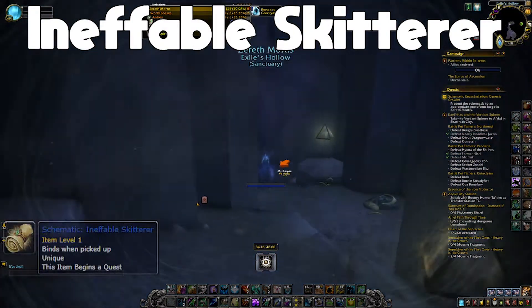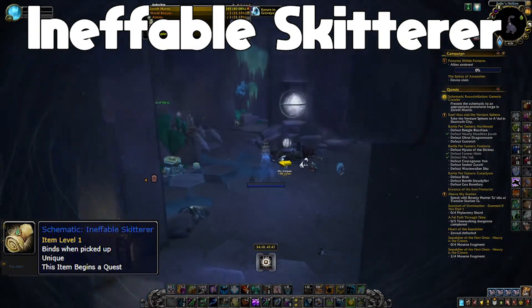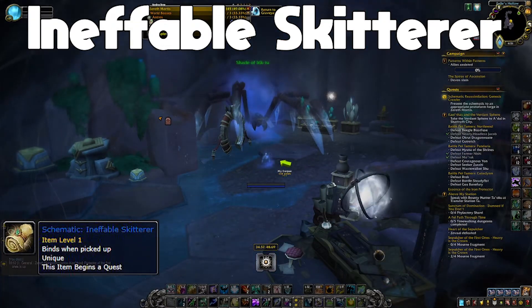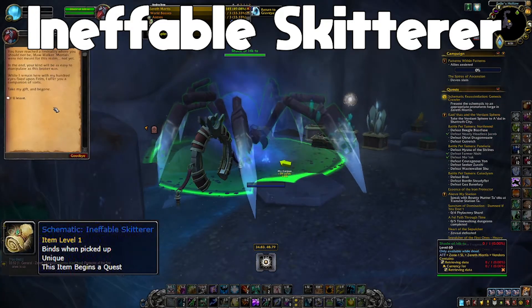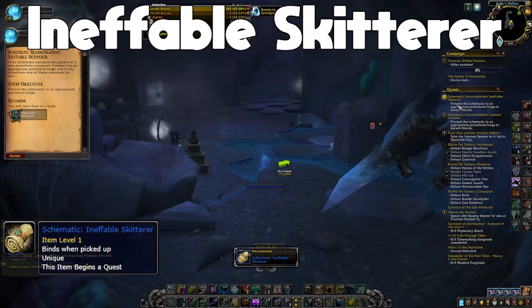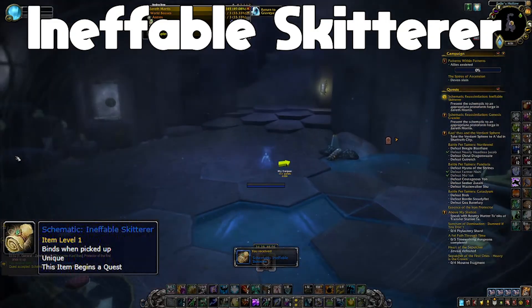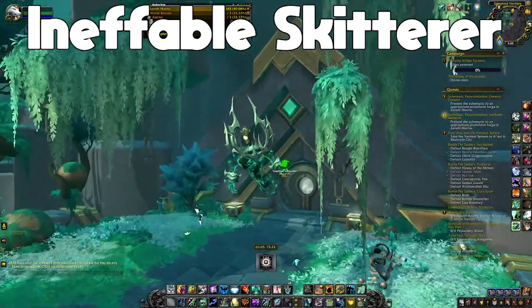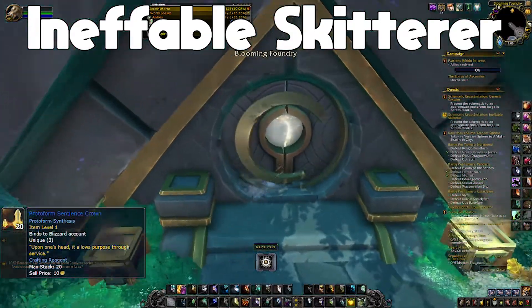The next mount is the Ineffable Skitterer. For the schematic, you're going to talk to Shade of Eric 2. It's pretty much in the same location as that last rare item, but you have to be dead in order to talk to the spider. You talk to the spider and basically say 'I'll leave,' and that gets you the schematic.